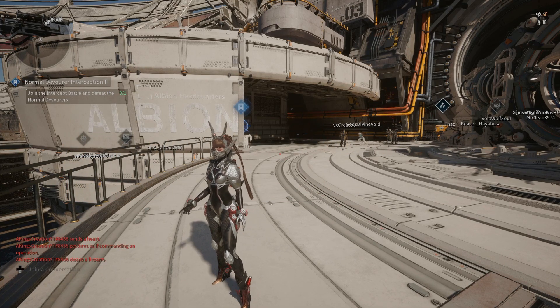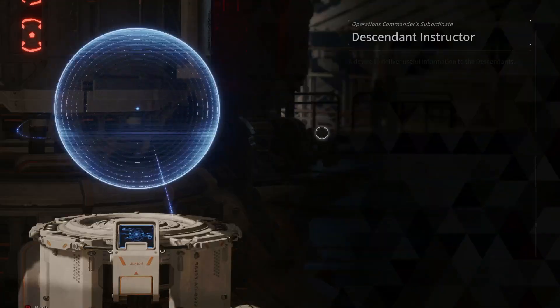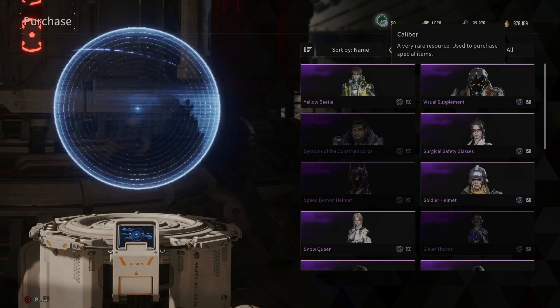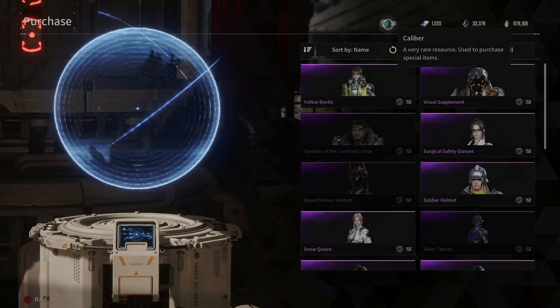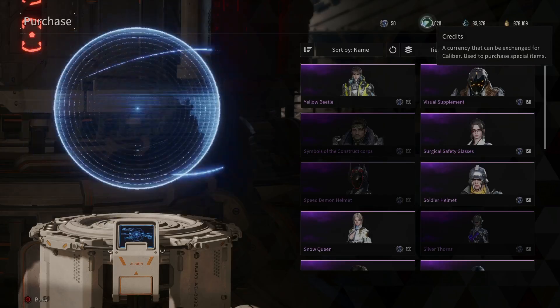Let's take a quick look at what the First Descendant offers and where we can use our real life cash for purchases. Caliber is a very rare resource used to purchase special items including Descendant skins, paint and weapon skins. Credits are a currency that can be exchanged for Caliber and also can be used to purchase storage space and Descendant materials to craft and unlock them.